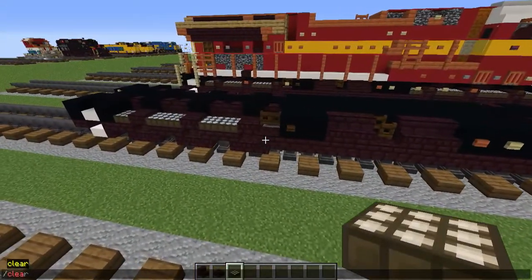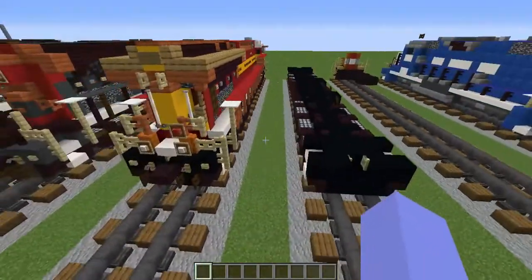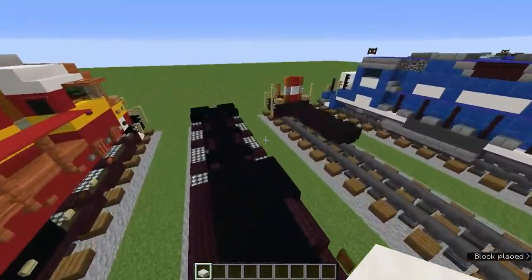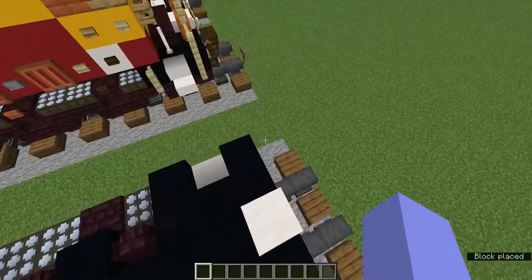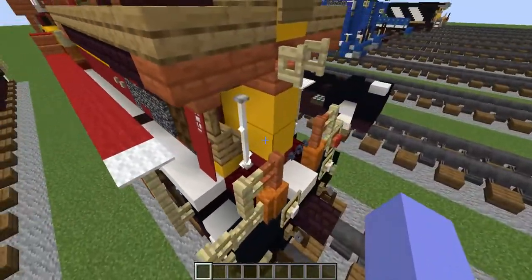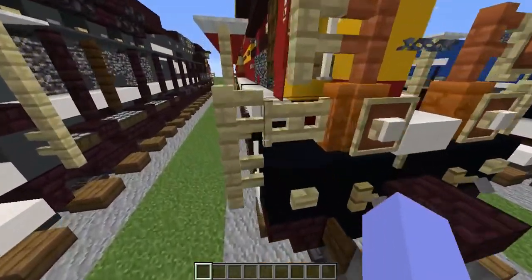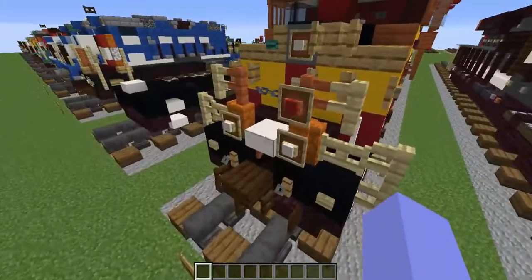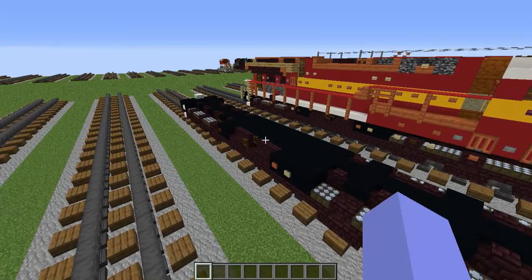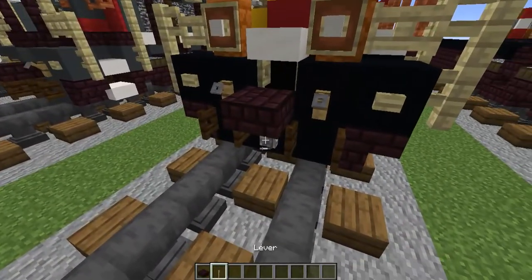We don't really have anything to do until we start with the debug sticks. Let's grab the smooth quartz slab and above these open fence gates, add some smooth quartz slab. Now let's add the coupling and all the details underneath, then we'll add this fence thing after that. Grab the nether brick slab, the lever, the dark oak fence gate, trip wire hook, birch button, and the dark oak slab.